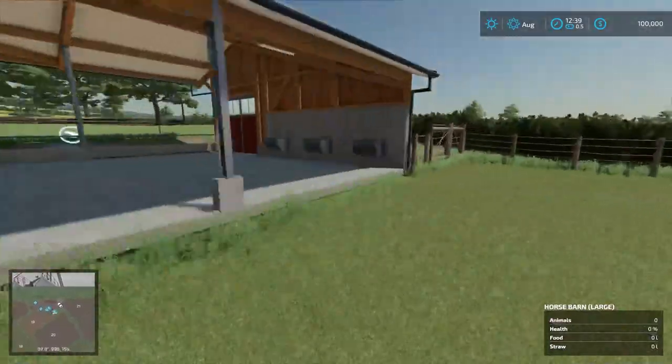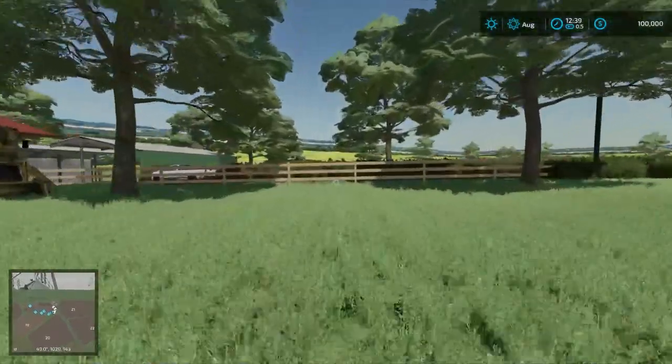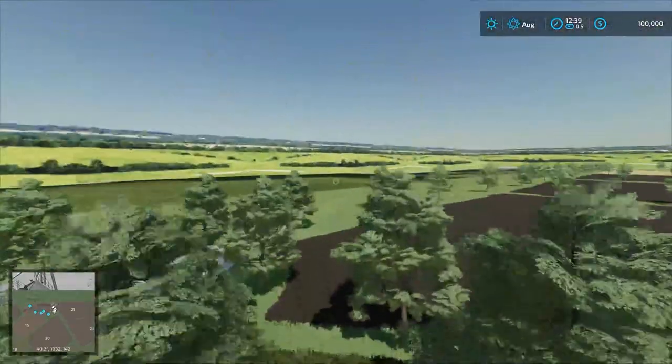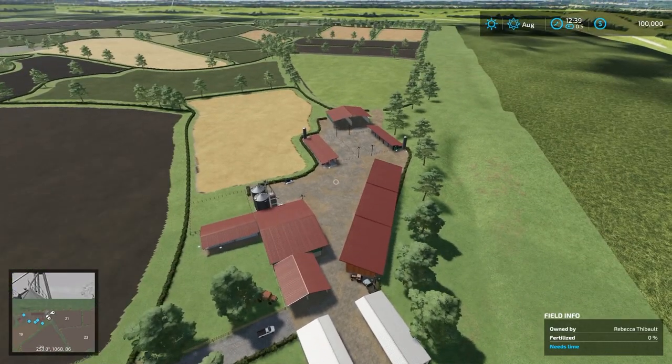Here are our horses. Let's go ahead and hop into flight mode and do a quick flyover of the map. You've got the pigsties, the horses — a nice little setup there.